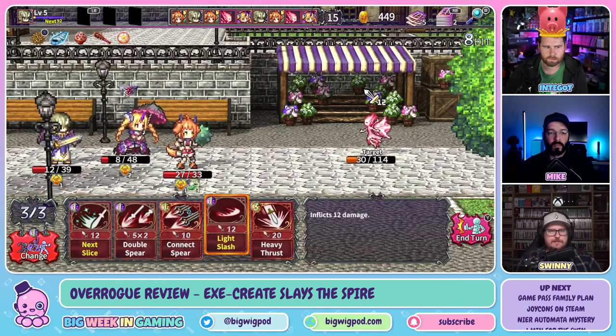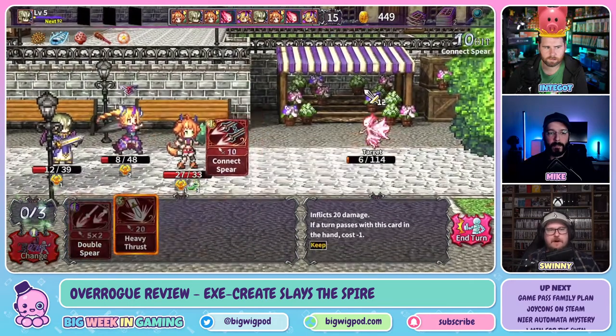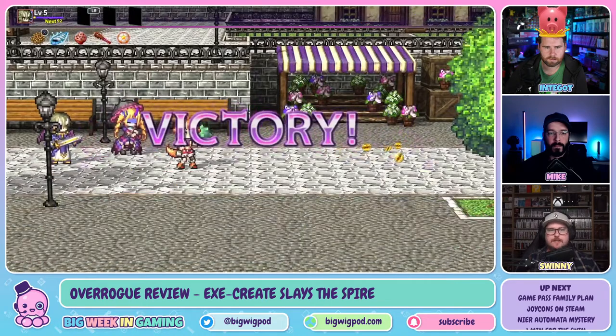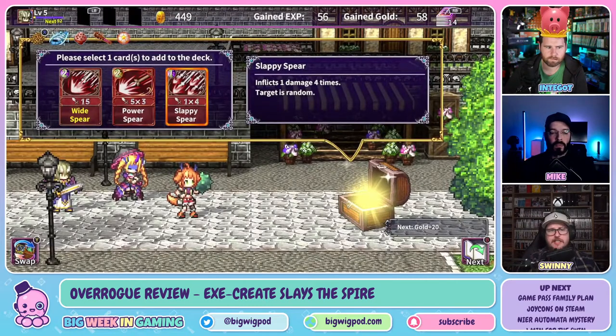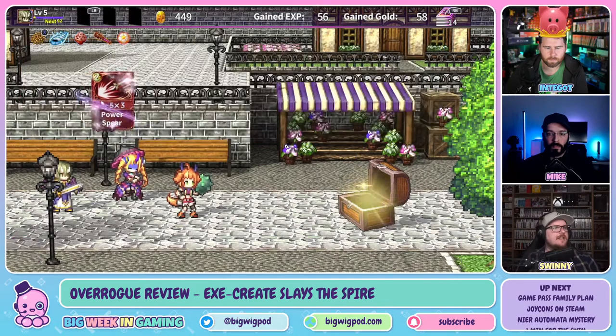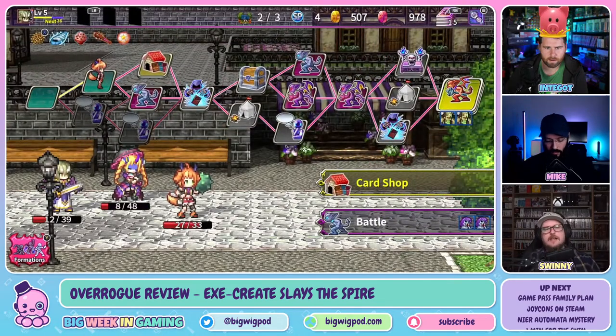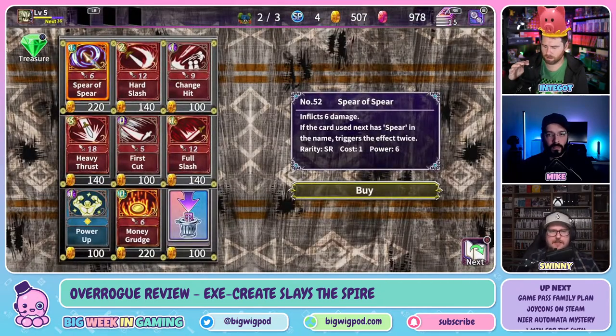When you enter battles, that's where the Slay the Spire comparisons come into play. You've got five cards drawn from a basic randomized deck. As you win battles, you collect more cards and treasures — basically relics, passive buffs collected over time. Characters level up and you can upgrade cards. There are altars to spend skill points. But at the end of the dungeon, that's it — your character leaves and doesn't keep any of that stuff. It's all just progression within that labyrinth.